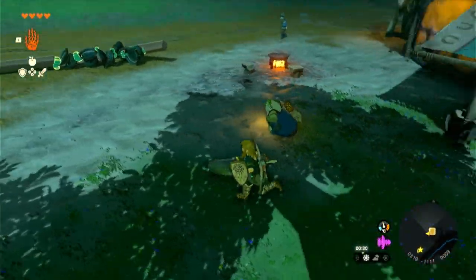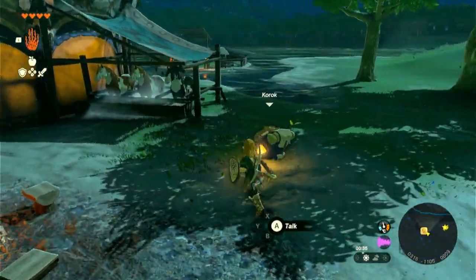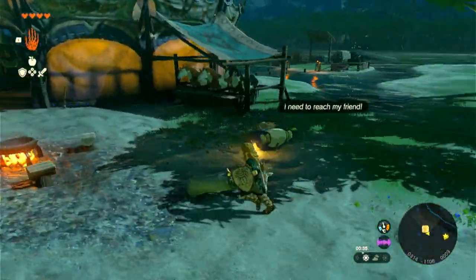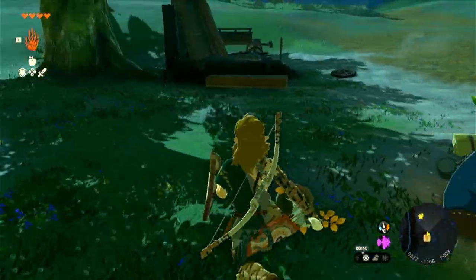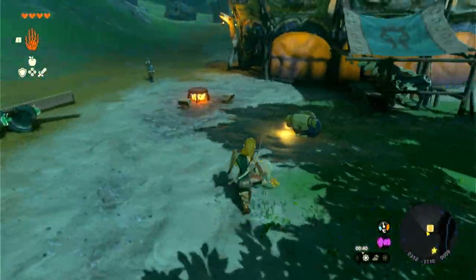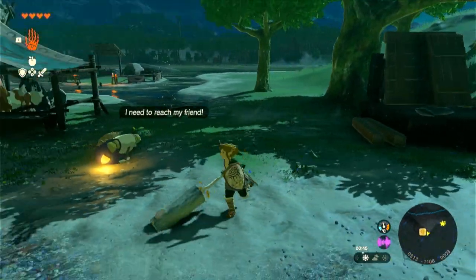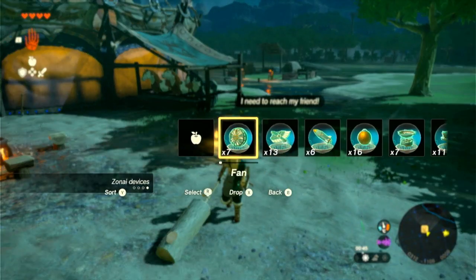This is a little bit about the backpack Koroks. Next we'll be talking about the flame emitter, where I'll start to analyze the energy cell drain in comparison to the fan. And we're starting to classify the Zonai devices into different types. We'll drop a fan and a flame emitter.